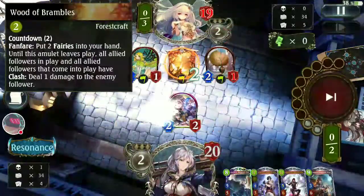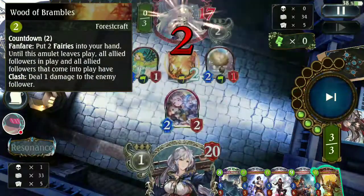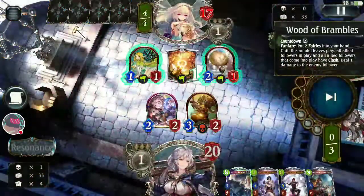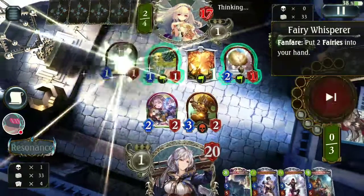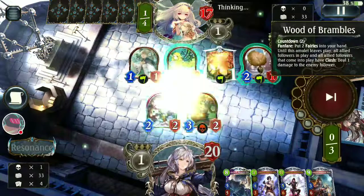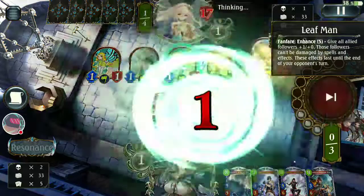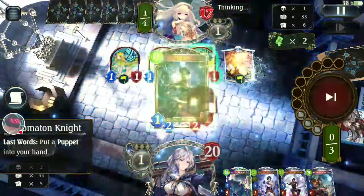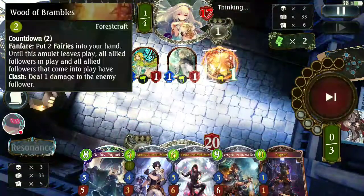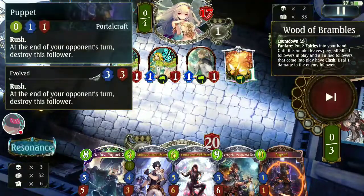Bramble is the most problematic thing we face because the threat is very difficult to deal with. I suggest we go face rather than trading if the enemy has a Bramble. Puppet is usually useless if the opponent has Bramble, so we just keep the puppet in hand.